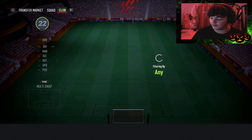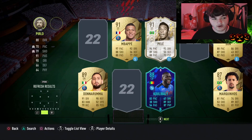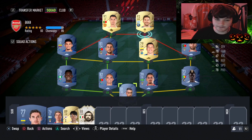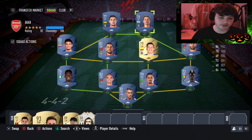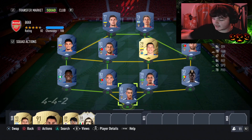Tip number one: there are no bench requirements, so you can have the best bench in the game. For example, I've got 93 Messi, 91 Ronaldo, 89 Son, 88 Perlo from our icon pack on the bench. You can pause straight away and use your super subs - three players per game. Super subs are going to be huge here because if you're losing with this team you can bring on your better players.